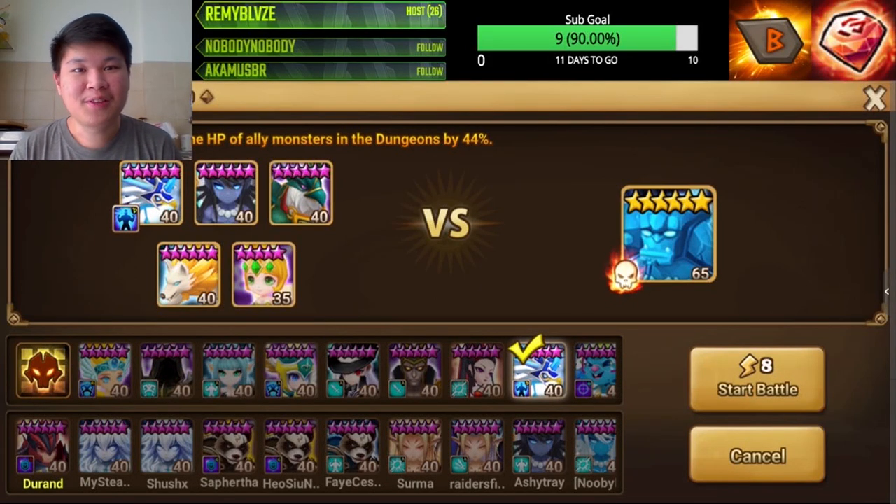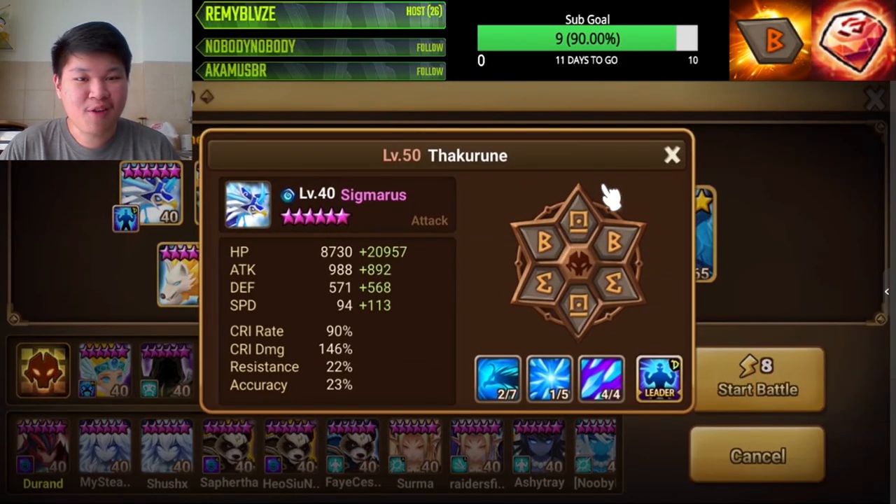Hello guys, welcome back to my channel. Today we are doing a Giant B10 guide using a budget comp. By budget, I mean you don't need to spend a single penny to get them because they are attainable to new players and they're free. We're also going to find out the minimum stats we need to shoot for to make this budget comp work.